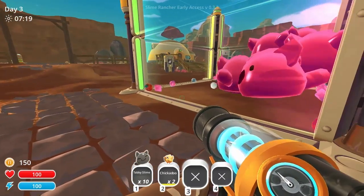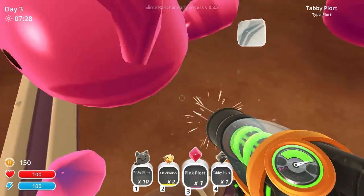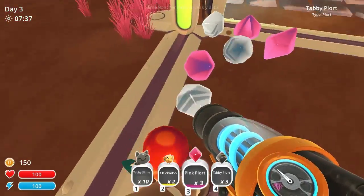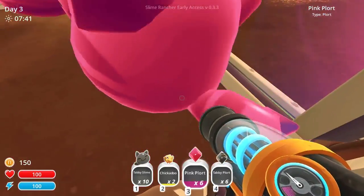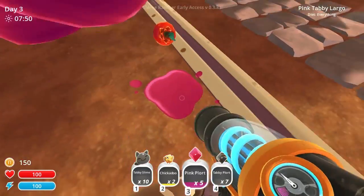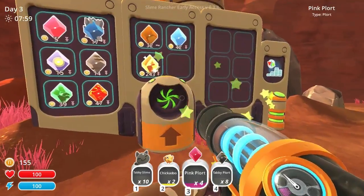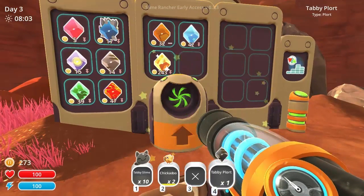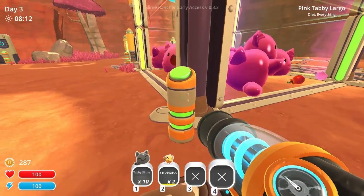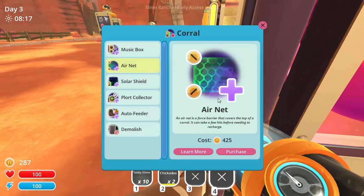I made some largo slimes. Largo slimes are a mixture between two different types of slimes — you give the plort of one type to the other type. They're huge, so I can't pick anything up. When we feed them, they produce both types of plorts from the two races they're made of. I also upgraded these coral walls so they can't get out.